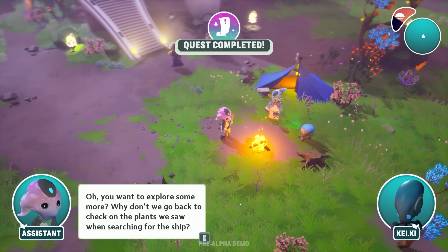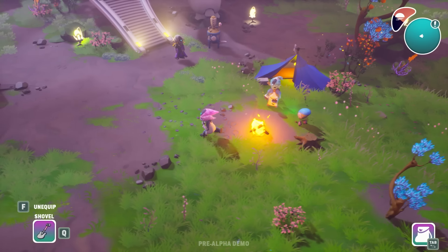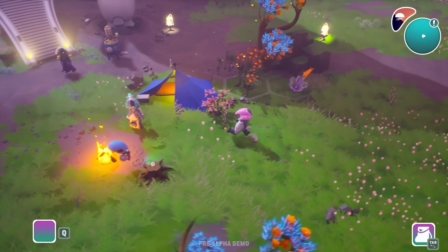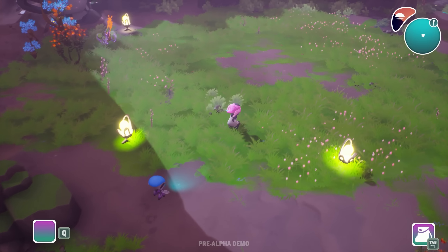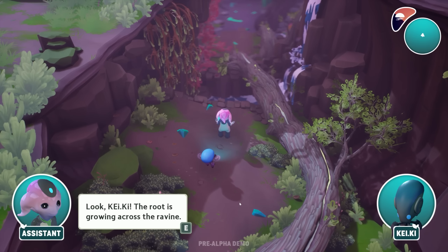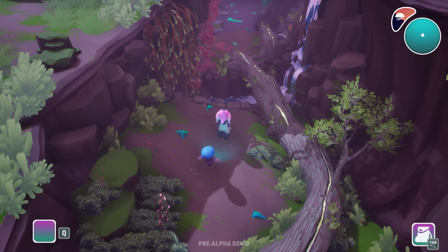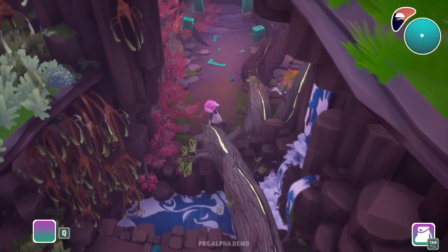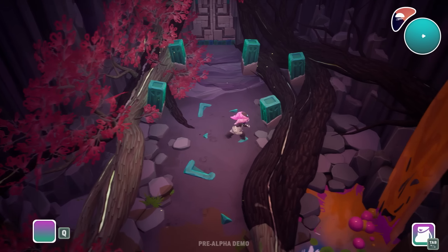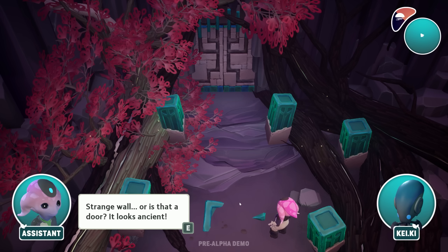Let's go ahead and snooze for the night so we can have a wonderful exploration day tomorrow. It won't let me — darn it. I thought it said let's turn in for the night. Let's check out this root instead — look, the root grew across the ravine! Plant healer did good. Let's go into the new area! There are like ruins over here — what is this? A strange wall, or is that a door? It looks ancient. I had no idea this planet was ever inhabited.